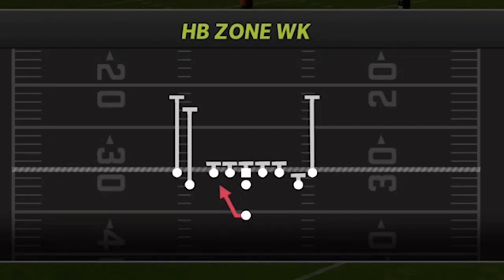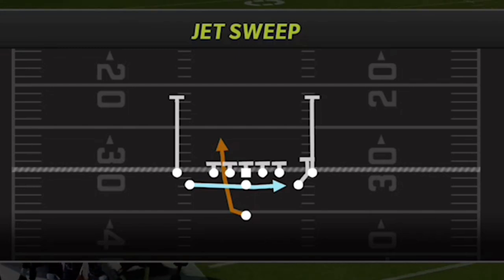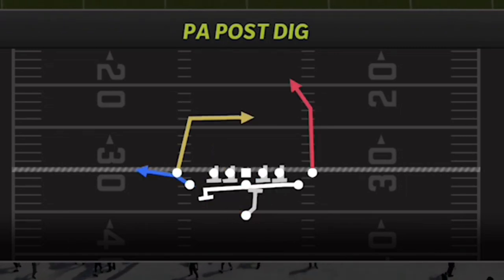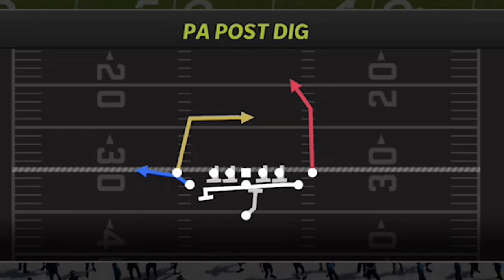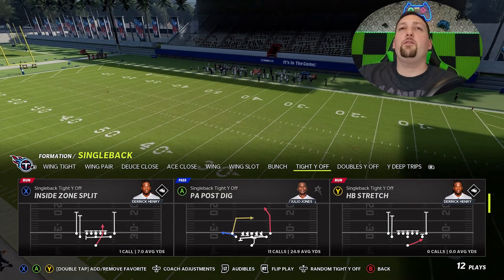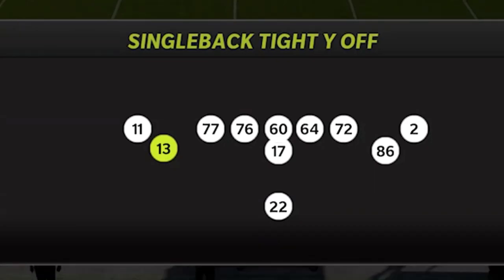You've got the inside run, which is the halfback zone weak; the outside run, which is the halfback stretch; and the jet sweep, which is one of the more explosive runs — especially against man coverages. The last play, which I'll show tomorrow, is the PA post dig — a play I want to score a touchdown against every single defense in the game. And if I had a fifth play, it would definitely be the bench switch.